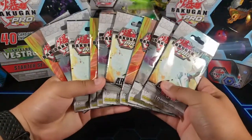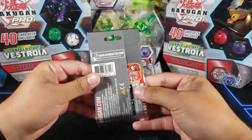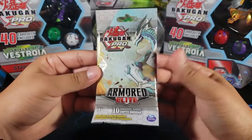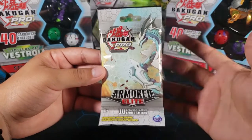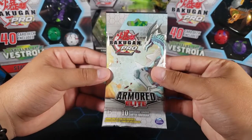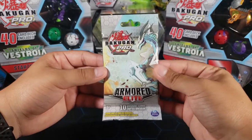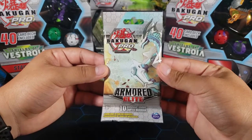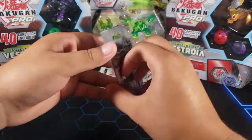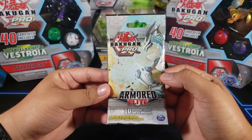We have a lot of packs today. I was able to get this booster box from Amazon. If you've been in the Bakugan community you would know that there were some Amazon listings where I got only one pack for each booster box that I bought. I bought two — one for me and one for my friend — and we got two packs instead of two booster boxes. I was able to contact Spin Master and they were very generous and awesome.